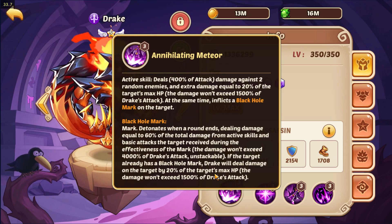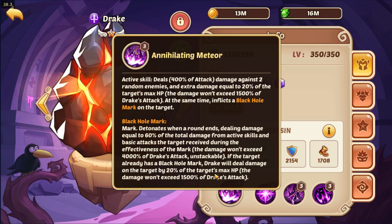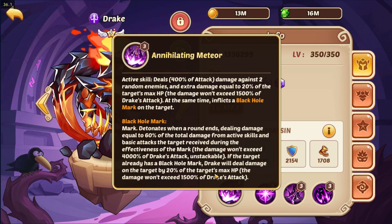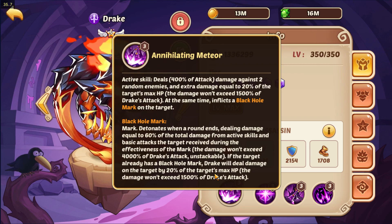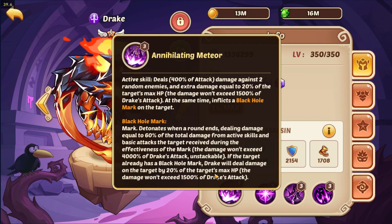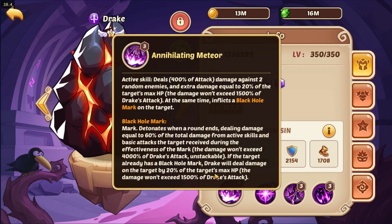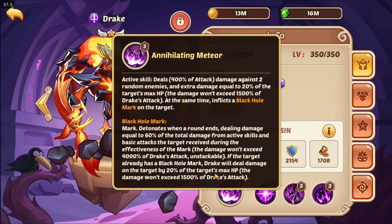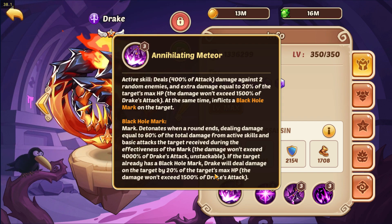The ability we are really interested in is the Black Hole Mark. Drake will apply the Black Hole Mark at the end of the round. What this mark does is allow him to deal damage equal to 60% of total damage from active skills and basic attacks the target received during the effectiveness of the mark. So when the round ends, it calculates all attacks and basics that target received from your team, and the target gets damage equal to 60% of all that damage.